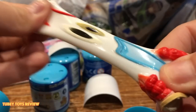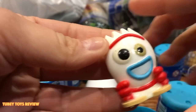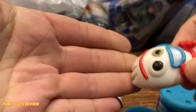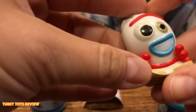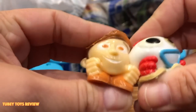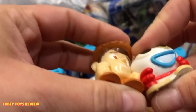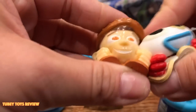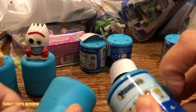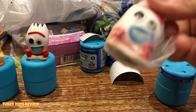Let's see how stretchy Forky is. One eye is dark and the other is white — why is that? Is that how he is? I don't recall that. And the original Disney Pixar Emoji Mashems — it's a different one so we don't have the same one, which is super cool. I got another Forky!